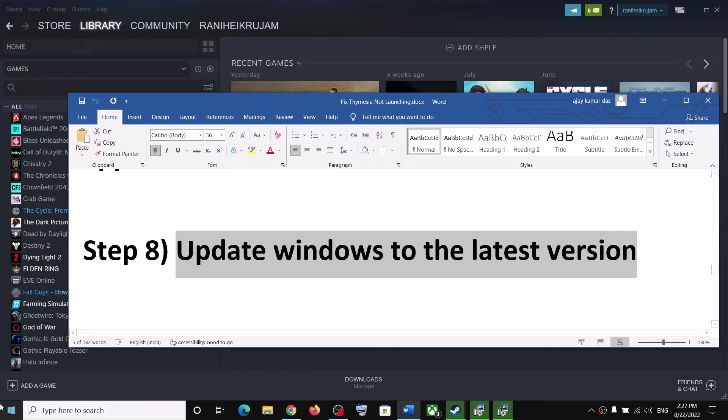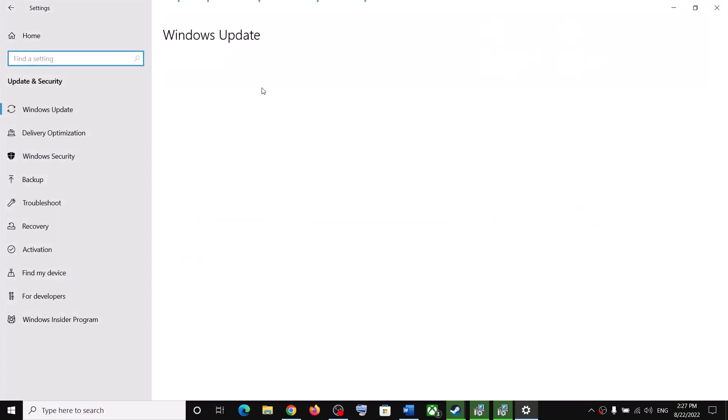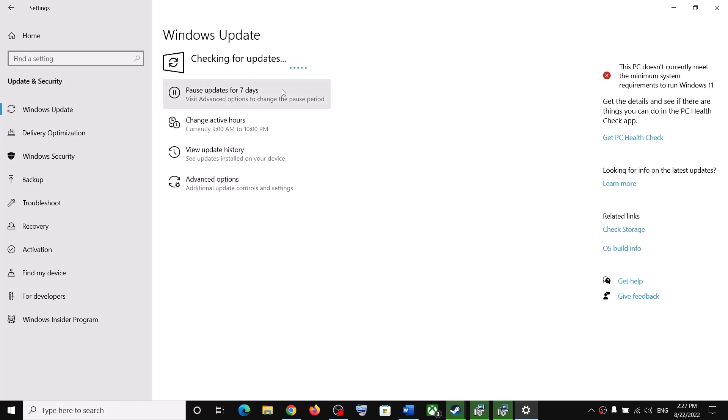Also update your Windows to the latest version — this is important. Go to Start Menu, click Settings, then Update and Security, and click Check for Updates. Once all updates are installed, restart your computer and then launch the game.